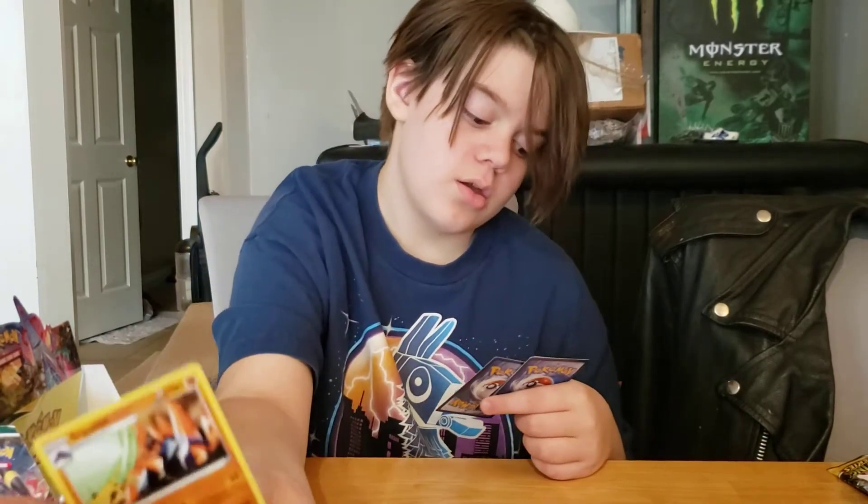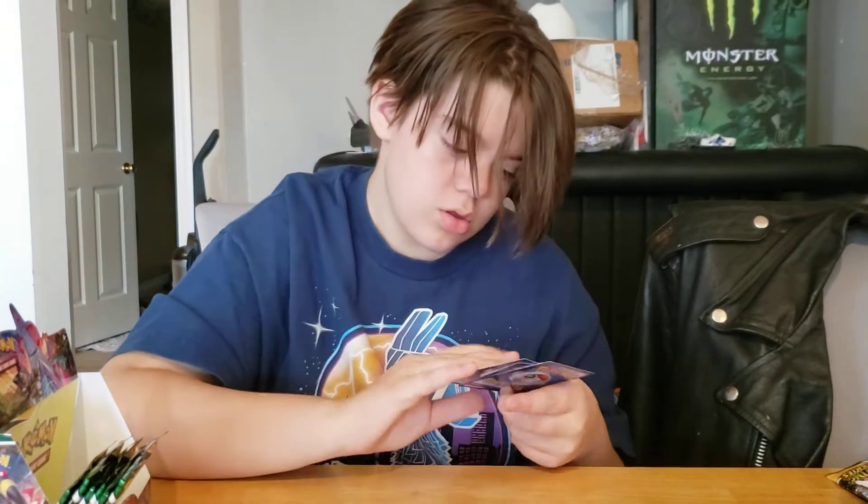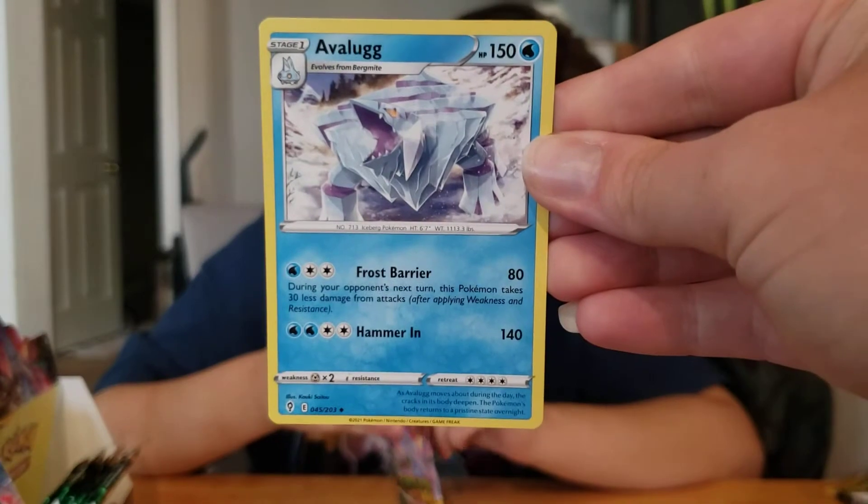Goliath. Eaglyph. And last four cards: Energy, Crystal Cave, Raihan, Raihan, and Avalugg.